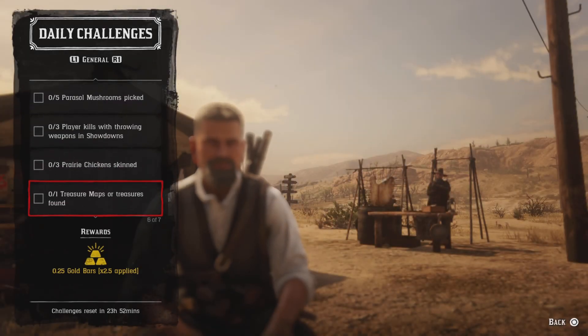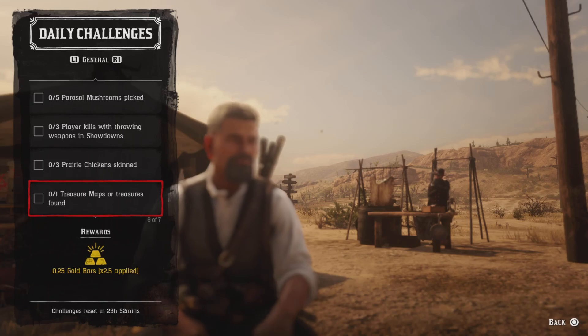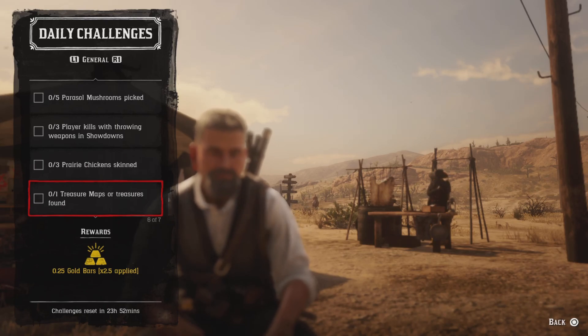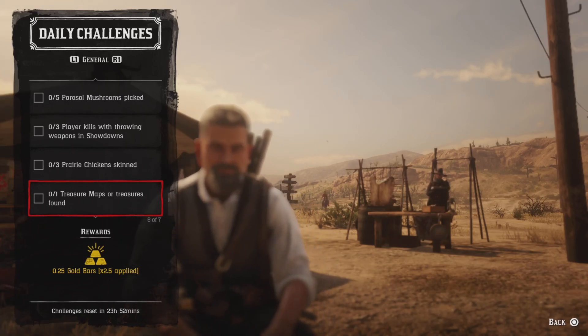For one treasure map with treasures found, every five ranks you gain you'll receive a treasure map — especially if you're just starting out. If you have any treasures, open up your treasure map in your satchel. You can also find them hanging on trees or at hideouts, where leaders sometimes carry them. Open up a treasure map and get that challenge done.